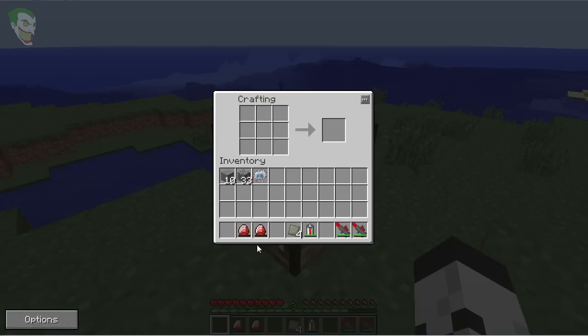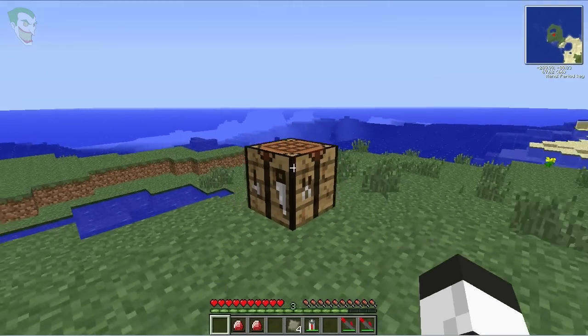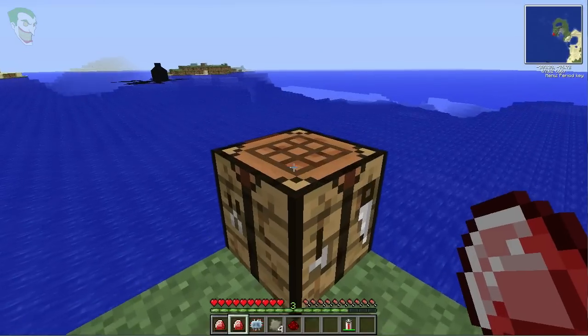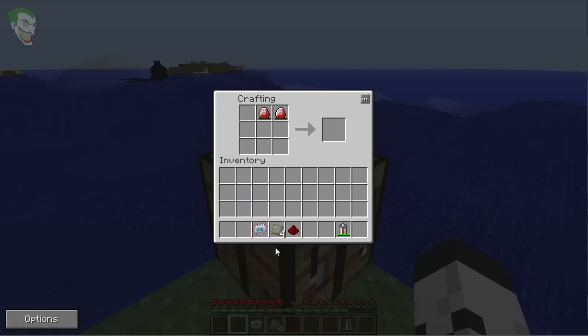In the creation of the mining laser, the energy crystals don't actually need to be filled with energy. Now that we have all the materials, head over to the crafting table. Put the two energy crystals in the top right, redstone in the top left, the advanced circuit in the middle right, the advanced alloy in the middle left, center bottom, and bottom right. Now we'll create our mining laser.